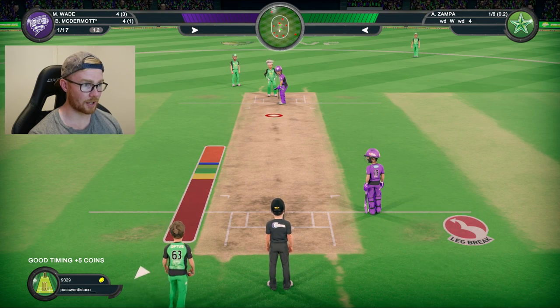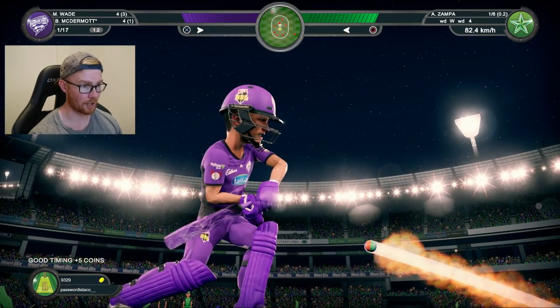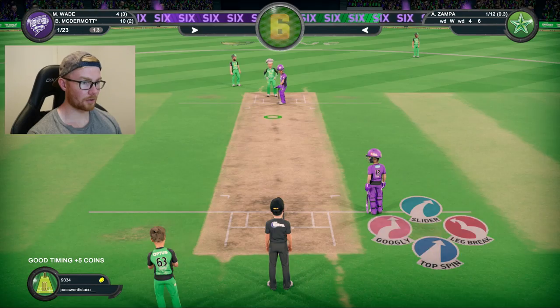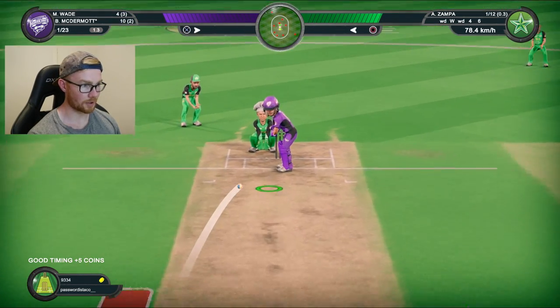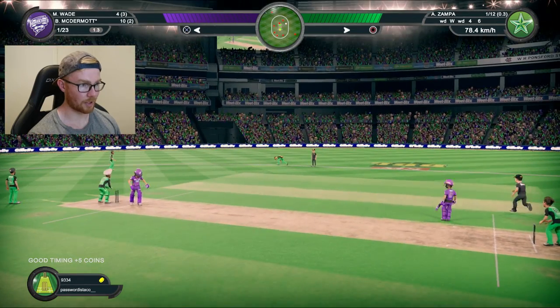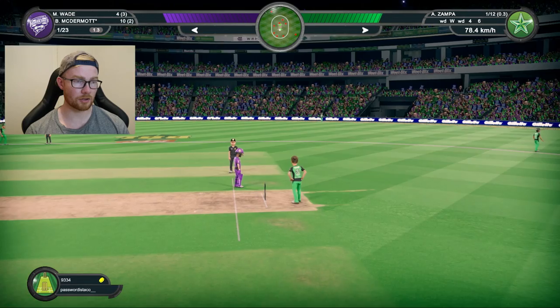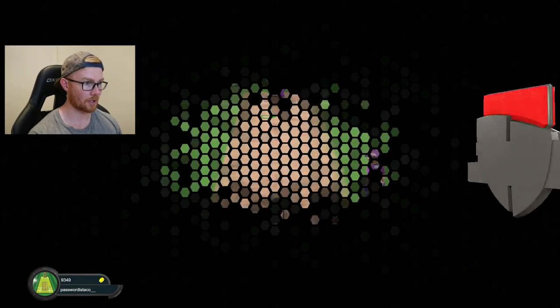Going for a standard leg break here. This one's going to go out of the park — McDermott says no, he's going bang. Now he's 10 off two. Zampa surprisingly not going too well for us at the moment, but that one's just whipped away for a dot ball. It's been a pretty expensive over from Zampa — 12 coming off.